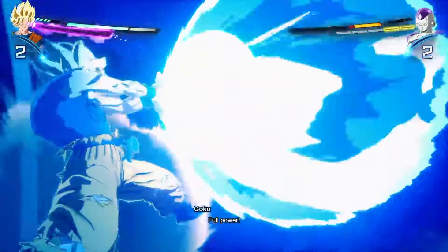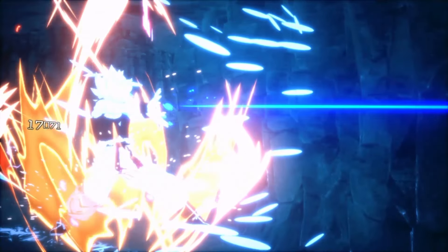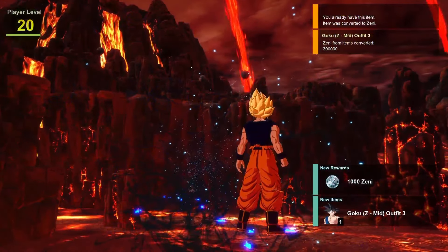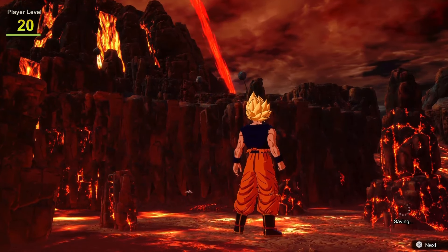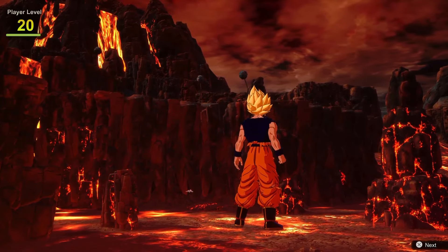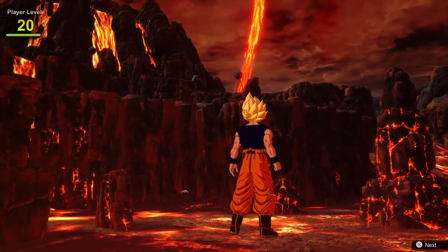So here I am defeating Frieza again — very easy fight. Super Saiyan Goku. New rewards, new items: Goku Z mid outfit, free. So yeah, it will just keep saying 'hey, look what you got' even though you already have it. So here's the Zenni.